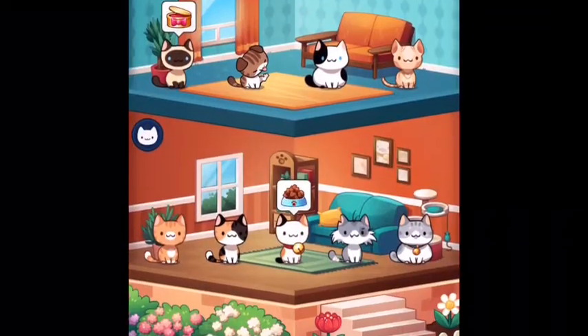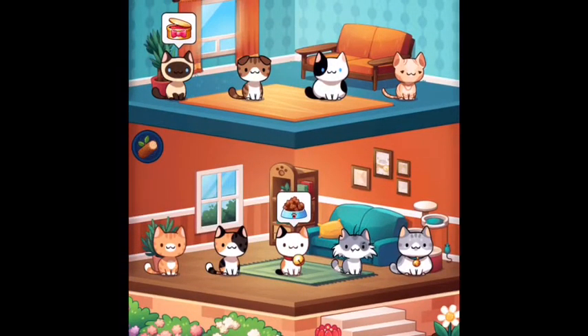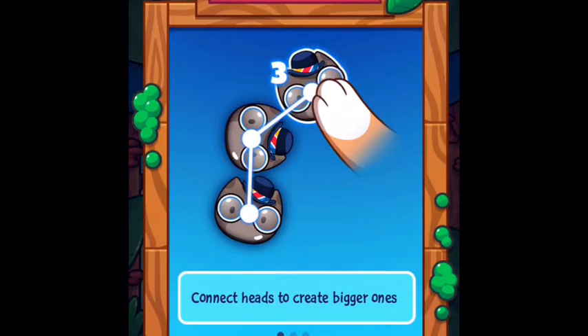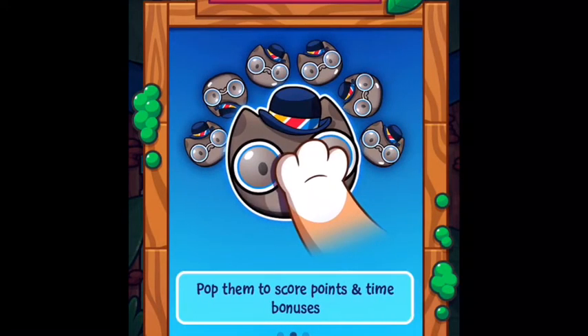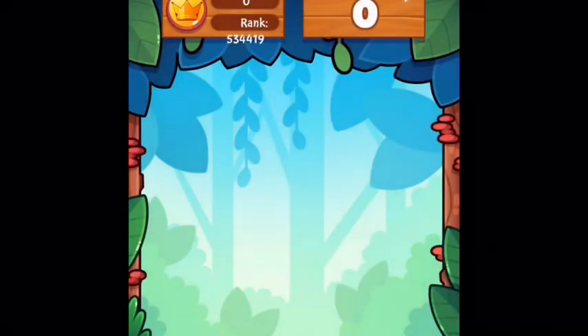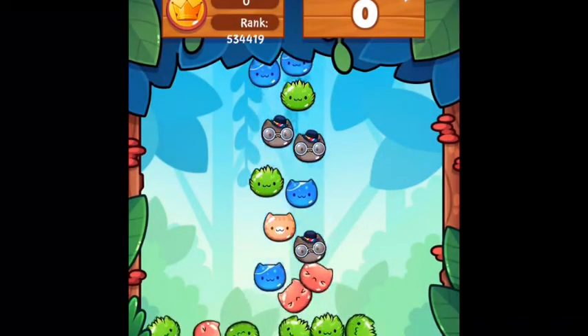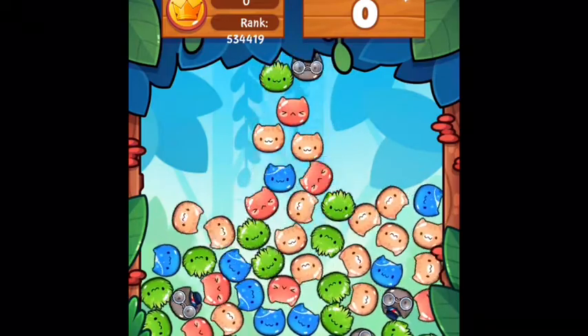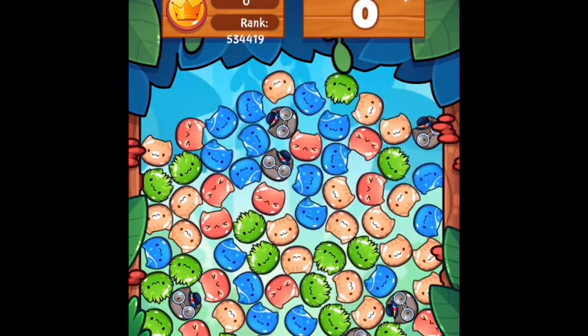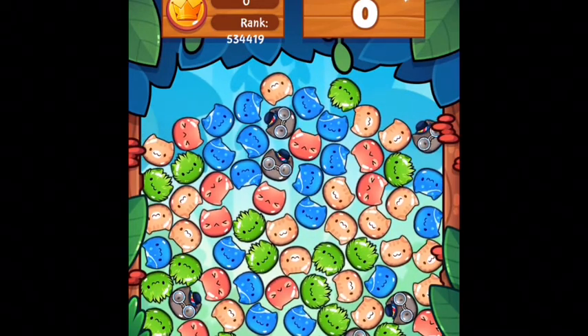No kitties that time. I don't think I've clicked on that second option before — collect heads to create bigger ones, pop them to score points. Is this like a jewel or something? Let's try it. Do I have to move them? I have never really been the best at these kind of games. What do I do?